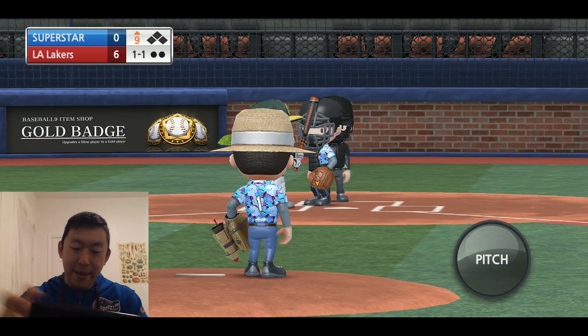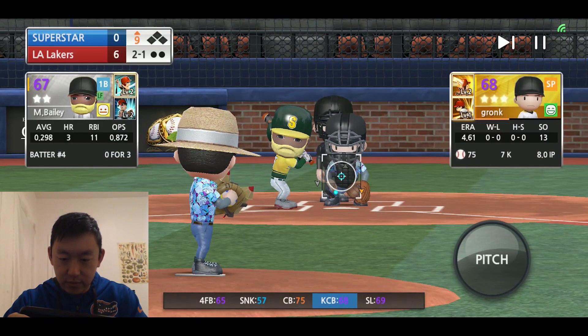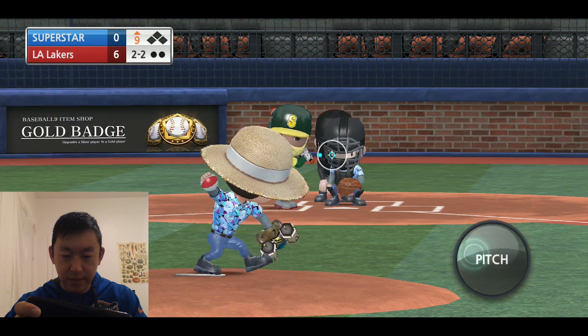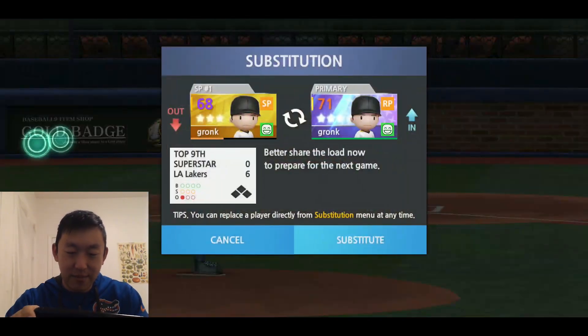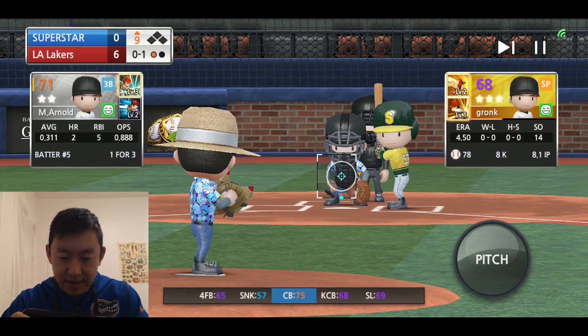The Tuesday maximum pitching sensitivity challenge. 2-1 count — don't want to throw one of those. Curveball's fine. Inside, maybe? Yes. Got him looking. That's 8 strikeouts. If we can finish this game, we're keeping him in. He's at the finish line now. Top of the 9th.